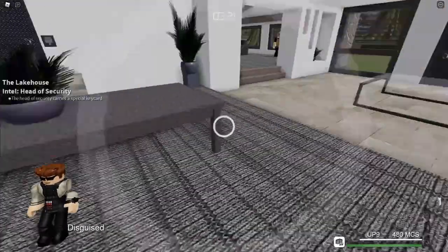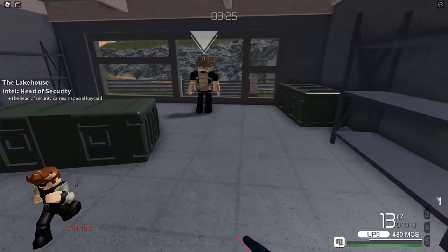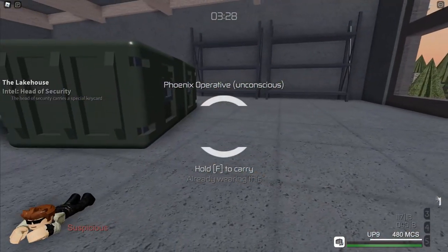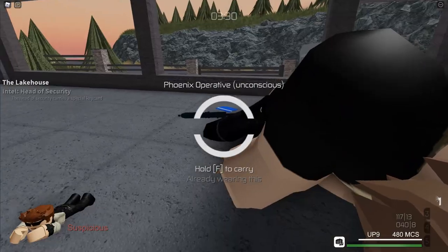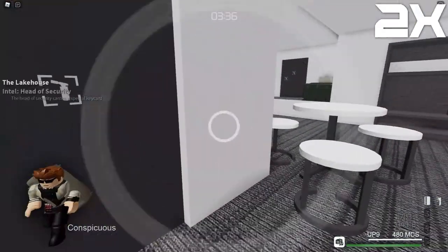You can't just knock them out in the open or else other NPCs will see the body. Wait for them to get to a spot that's in a closed room and where their body won't be visible from the outside. Bag the body and hide it somewhere safe.